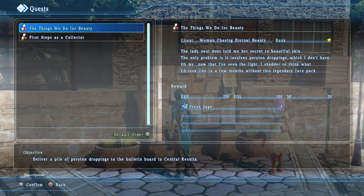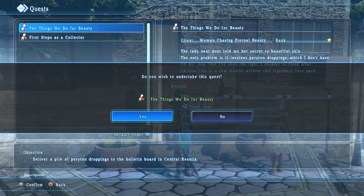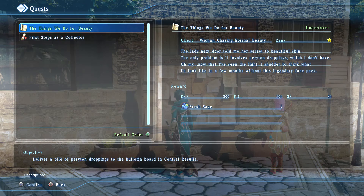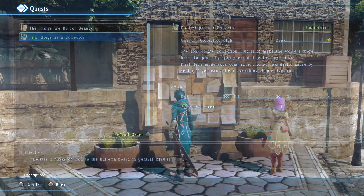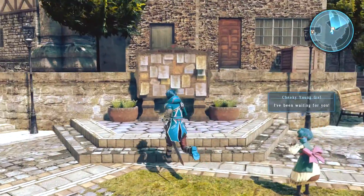A quest: the lady next door told me her secret to beautiful skin - the only problem is it involves periton droppings. And the collection club goal is to make the world a more beautiful place by collecting things. First they want something simple like iron - I actually already collected iron, so it's already done!